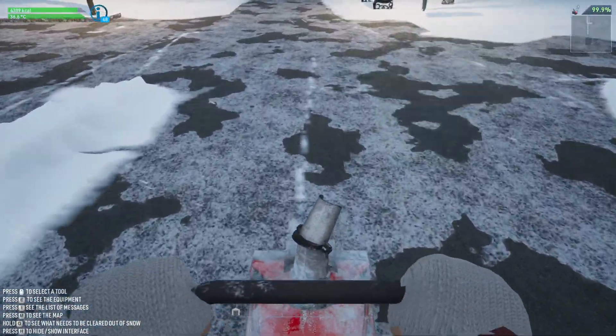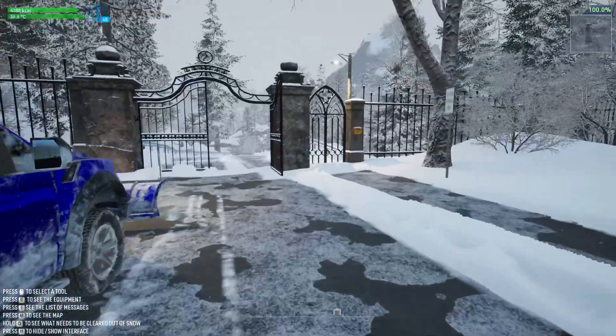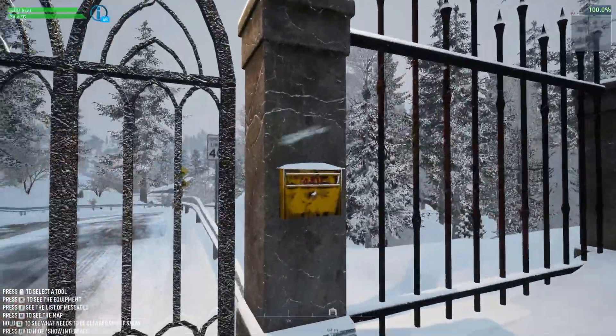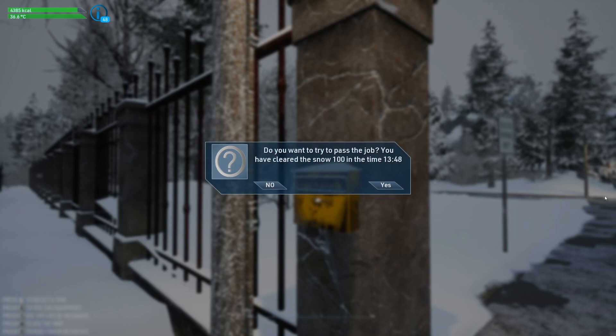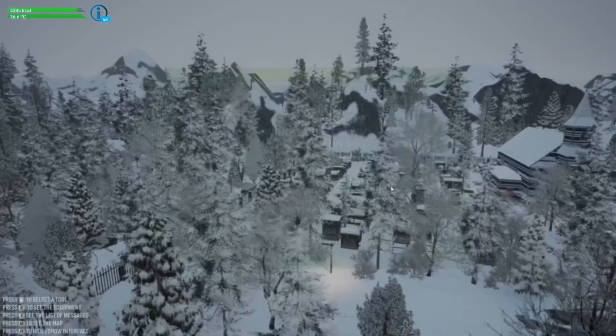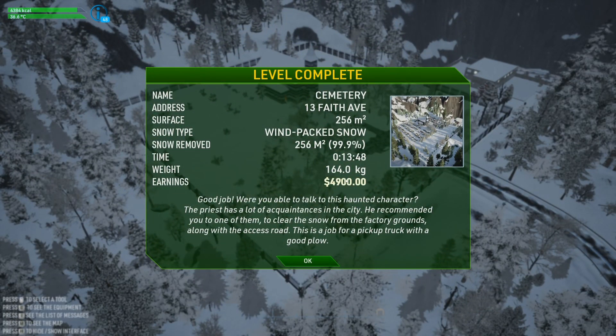It seems to count once you get it there — yeah, 100 percent! This one was supposed to pay up to 1200 maximum — how much do we actually get? Oh my goodness, 4900! The priest has a lot of acquaintances in the city and recommends you to one of them to clear the snow from the factory grounds. This is a job for a pickup truck with a good plow.